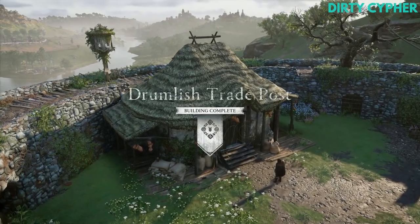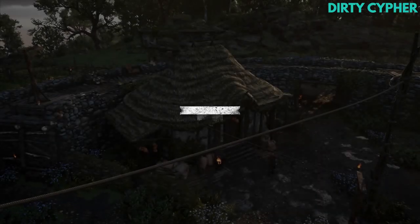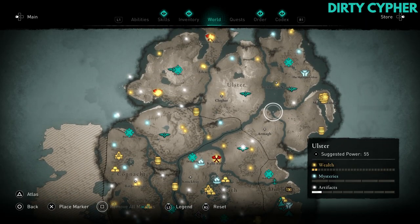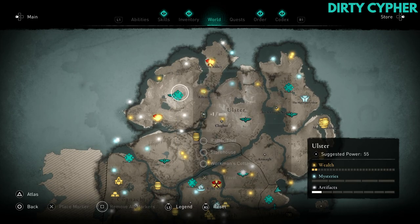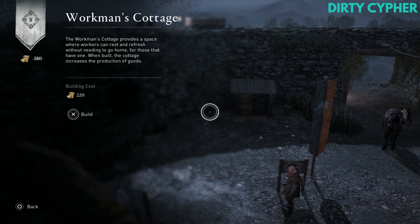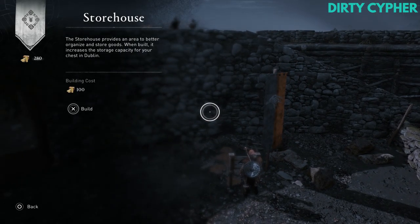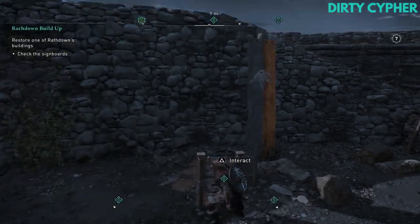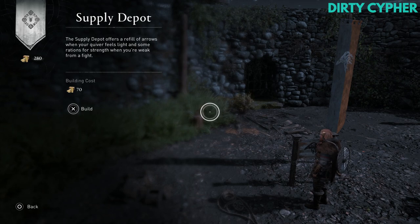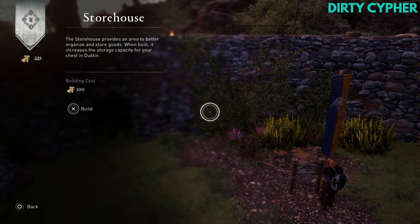When you unlock more trade posts you will generate resources faster, which means more stuff for you to buy. Each one of these trade posts automatically produces one type of material over time, with a base rate of 2 per minute. Each new trade post also gives you a new fast travel point, which can be really useful to get around quickly. Trade posts can have 3 different upgrades. A workers cottage increases the space of Eivor's chest in Dublin, giving you more room for trade resources. The storehouse increases production of the trade resources of a particular trade post, and the supply depot gives Eivor rations and spare arrows.